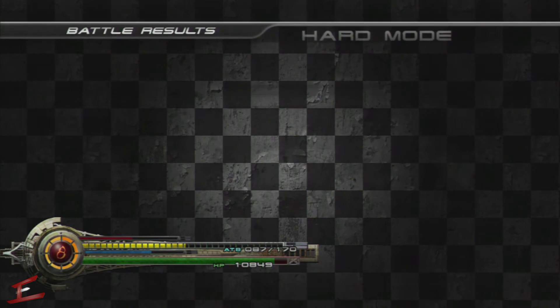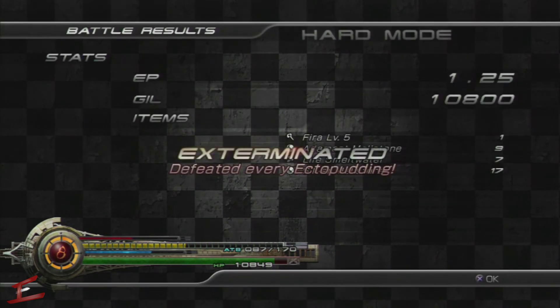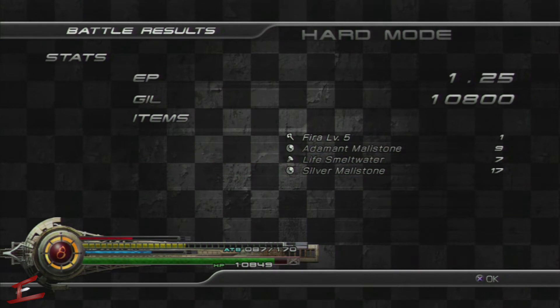In terms of what you get, you receive 10,800 gil, a level five Fira, an Adamant and Silver Mally Stone — quite a lot actually — and some Life Smelt Water.